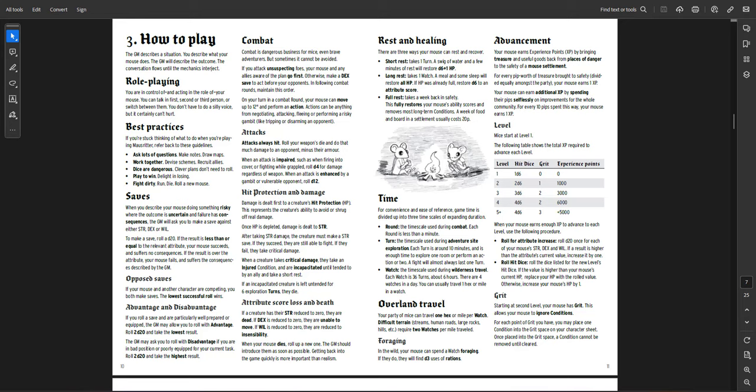Combat is really lethal. Because there's no to-hit roll, you're just always doing damage. Mice don't have a lot of hit points, and often you're fighting regular-sized snakes or spiders that feel giant relative to the mice. Hit protection goes to zero first, then you start losing strength, and once that hits zero you die. Every time you take strength damage you have to roll to stay awake, stay alive, and not take an injured condition. If you're left untended for six exploration turns — about an hour — you die.